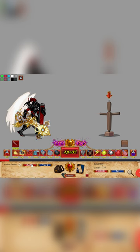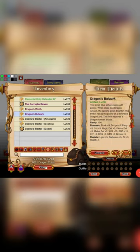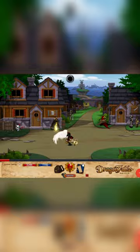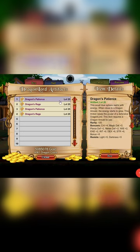The upgrades to the base Dragon Lord class can turn it into a more Burst-style class with the Rage and Rav upgrade, or into a more Endurance-style class for long drawn-out fights with the Patience and Balwark upgrade. The Rage and Patience upgrades can be bought from your Book of Law Artifact shop for 25,000 gold each or 250 DCs.